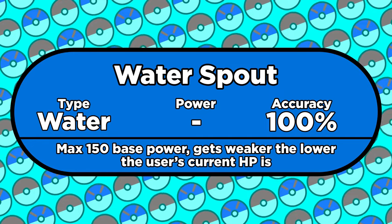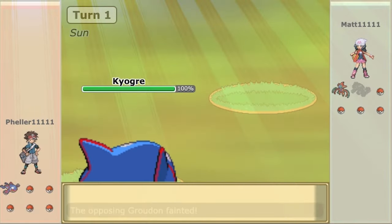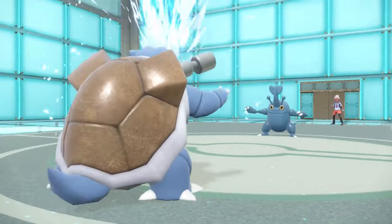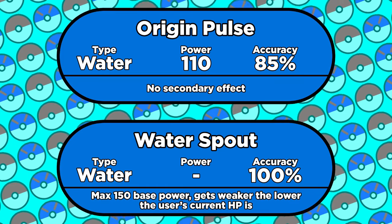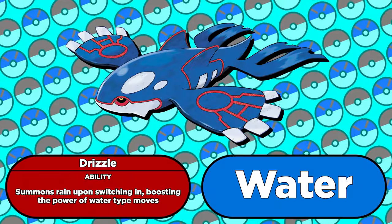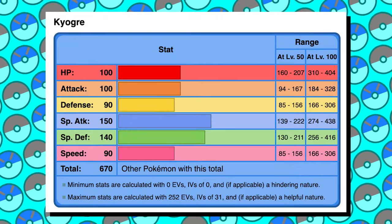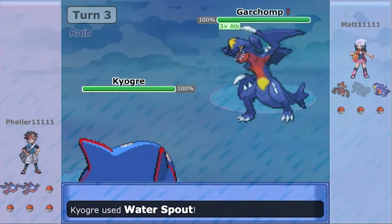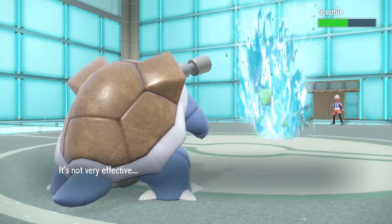Water Spout is a pretty cool move though. It starts at a whopping 150 base power, but it gets weaker the less HP the user has. Kyogre often uses Water Spout in competitive play because of how much damage it can deal, then runs a second water move to use when Water Spout gets too weak. A max power Water Spout boosted by Kyogre's rain, same-type attack bonus, and choice specs coming off a base special attack stat of 150 is absolutely disgusting. If you're not prepared to deal with Kyogre, you're going to drown. You can also use Water Spout with Wailord — results may vary.